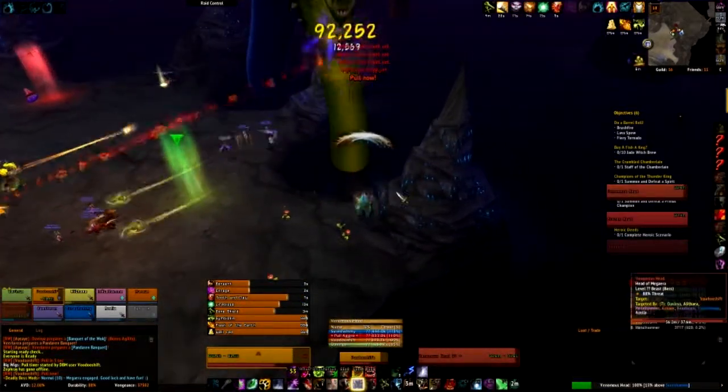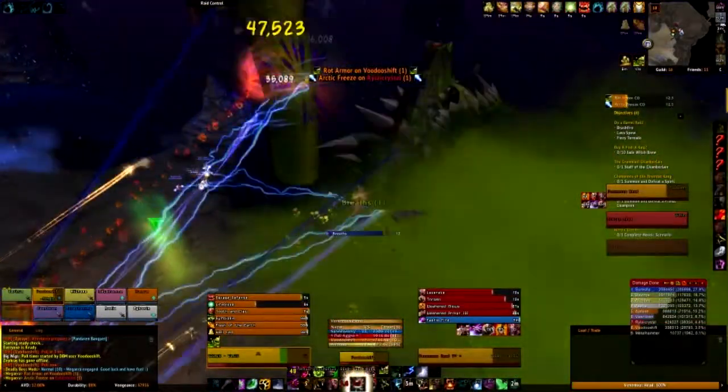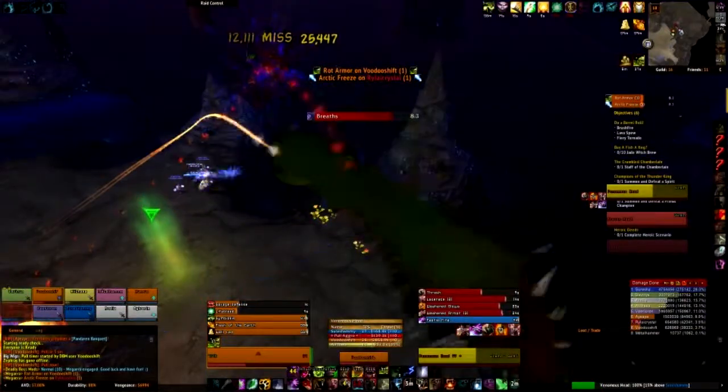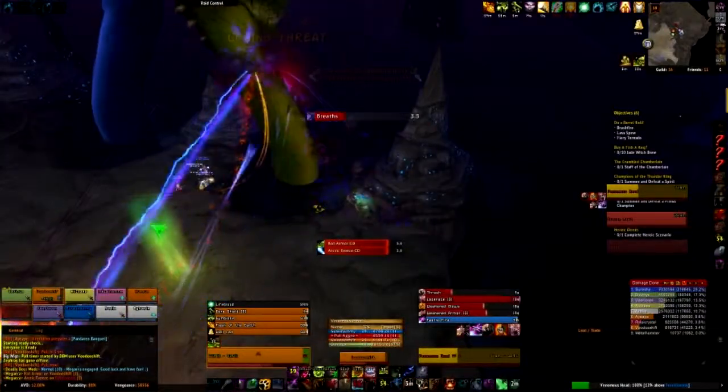There are three types of heads: flaming heads, frozen heads, and venomous heads. You need to kill seven heads to kill Megara. The fight starts off pretty light and not too intense, but seeing as it's a hydra, the more heads you kill, the more heads it has and the more damage it does.